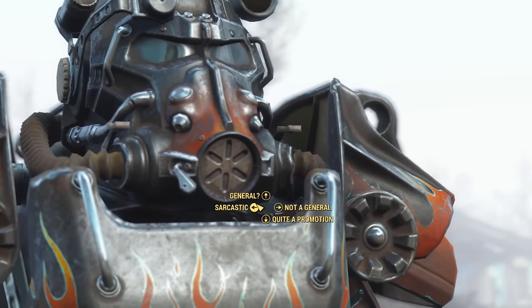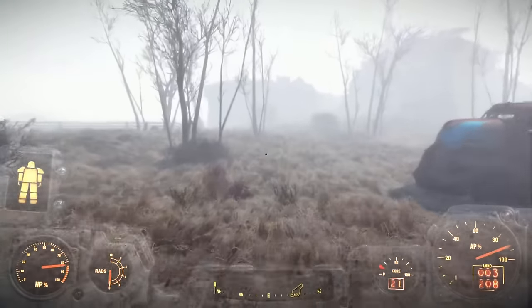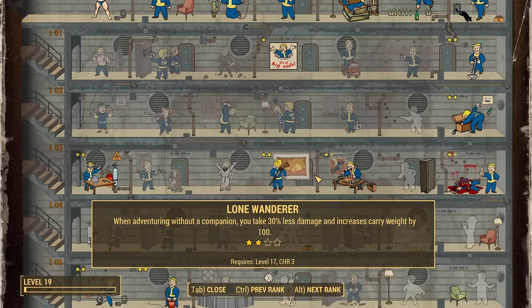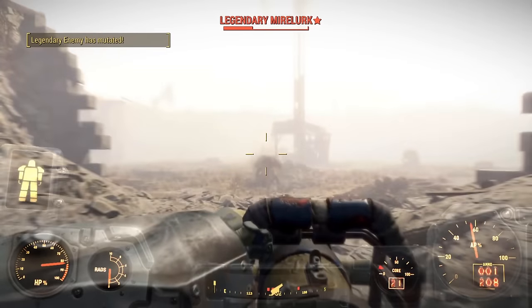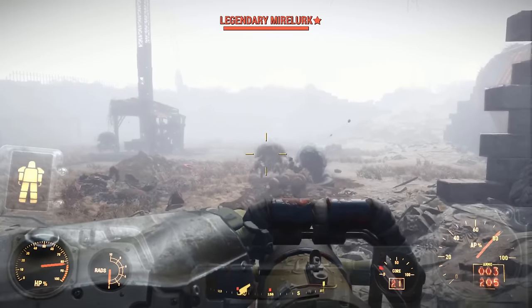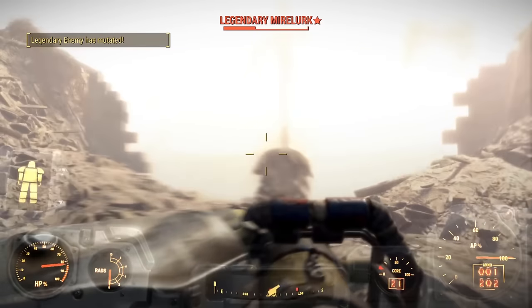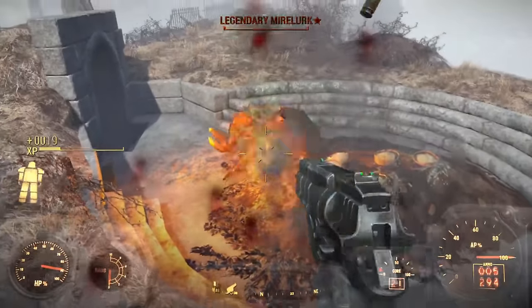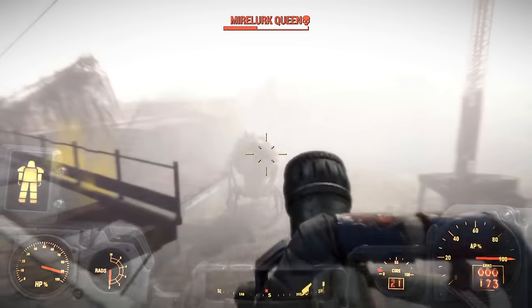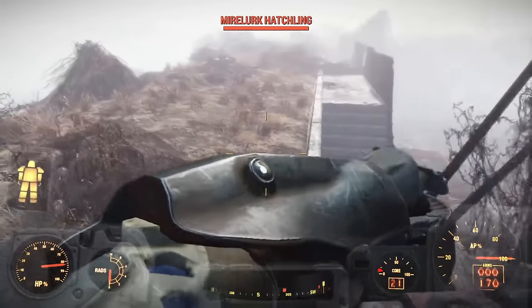Rather than wait for Preston to attack the Castle, we just go ourselves. Two level-ups go into Lone Wanderer ranks 1 and 2: 30% less damage taken and 100 extra carry weight — a pretty amazing perk. At the Castle, throngs of mirelurks get bludgeoned; it's an absolute sight to behold. When we're done hunting them their leader shows up looking almost like a kraken. After some Med-X for poison resistance and Psycho, we show that beast some naval firepower — the most epic thing ever.